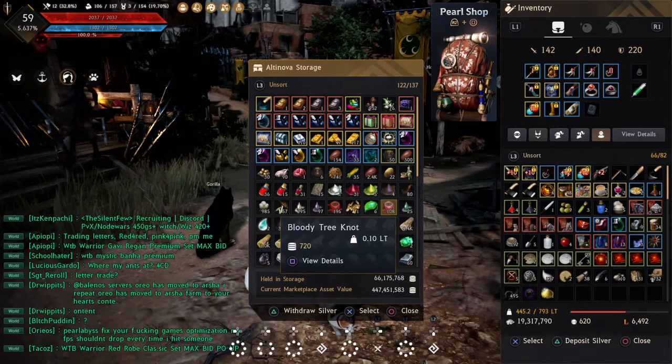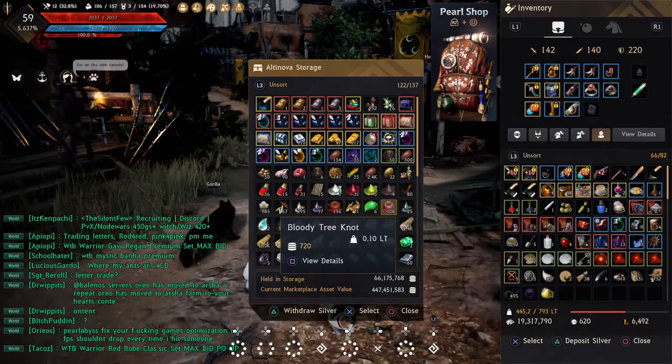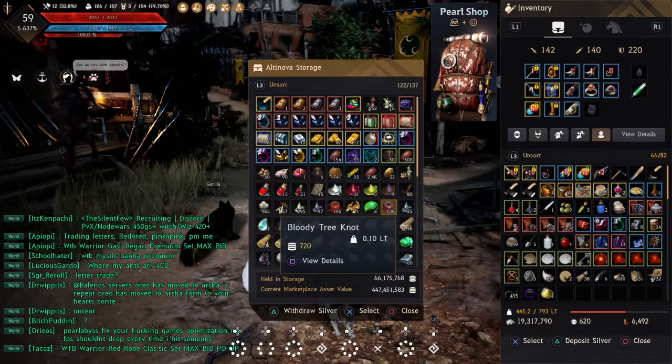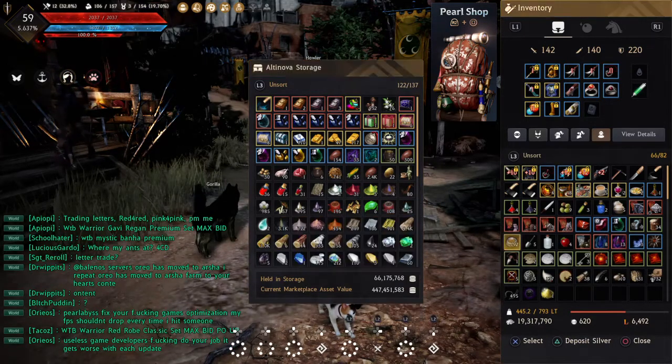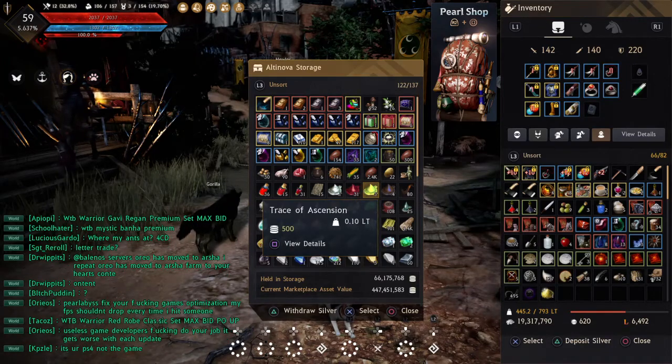When transferring from your storage to your inventory, the weight limit is either 250 or 300. The Blessing of Kamasylve and/or the Secret Book of the Old Moon gives you plus 1,000 to your storage maid weight for a set amount of time — 7 days, 15 days, or 30 days, depending on which scroll you buy.